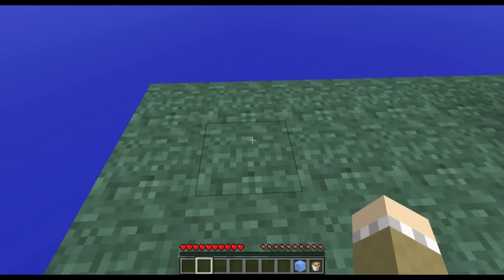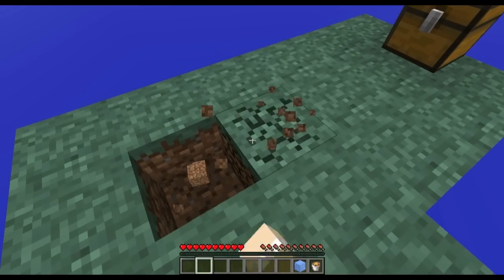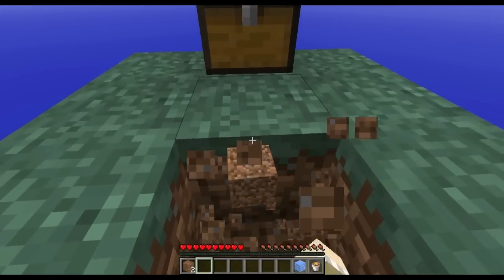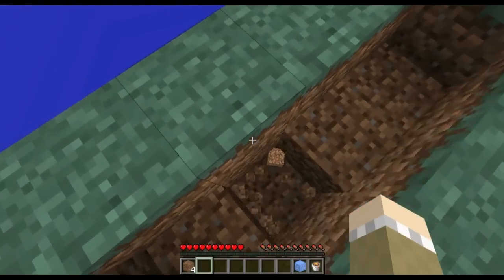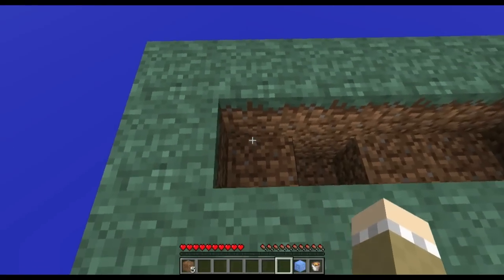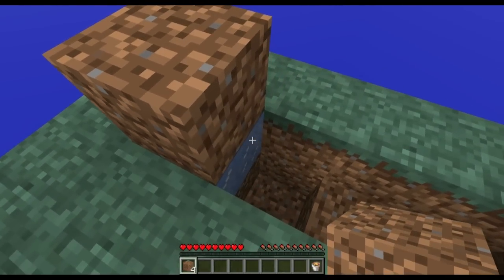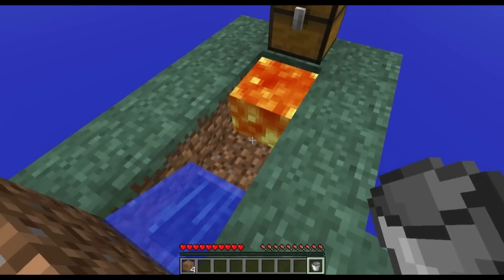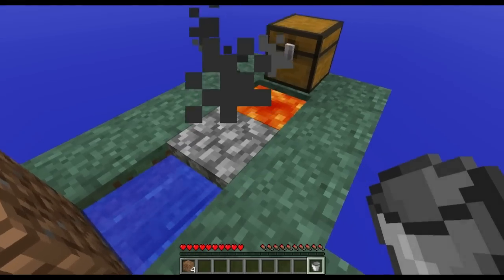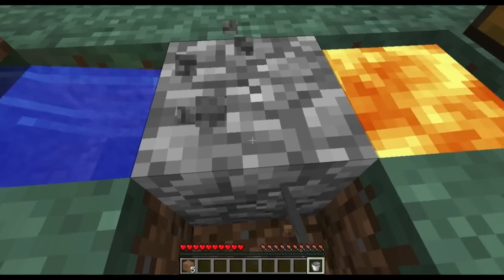In order to make the most simple Cobblestone Generator, first you make a 1x4 hole in your Skyblock, then dig out this one right here. Then put your ice down in a block covering it if you are in 1.9 and break your glass. Then put your lava down and presto, you have a Cobblestone Generator. Just dig out this block right here and you can mine it safely.